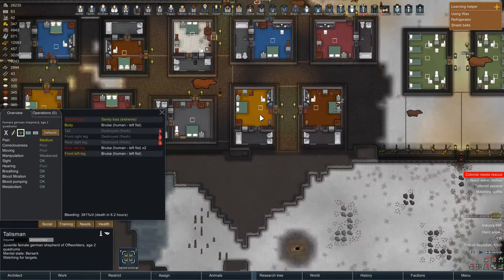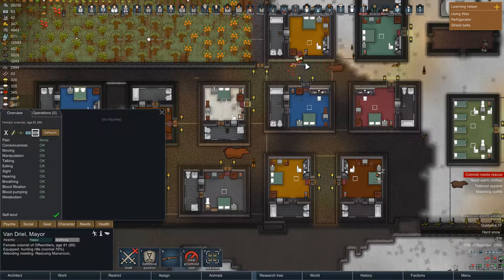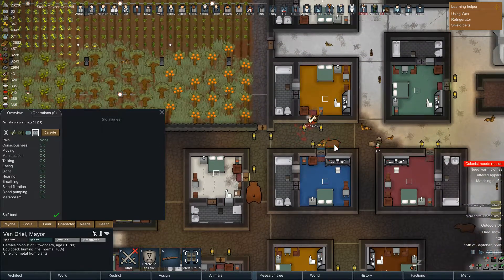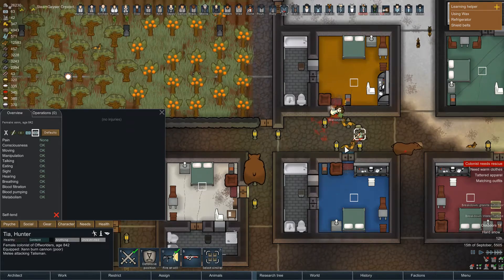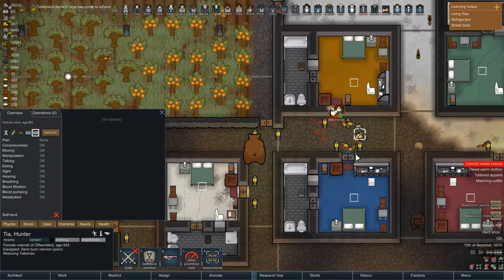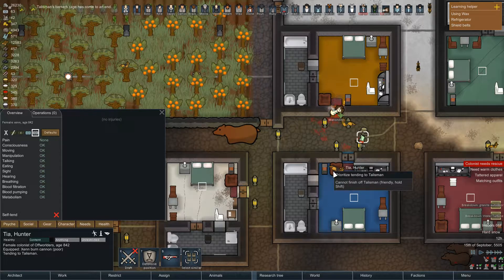I really need somebody nearby — Vandriel, go rescue. Tia, melee attack him. Now rescue Talisman and provide best possible care — can you provide it? Thank you.